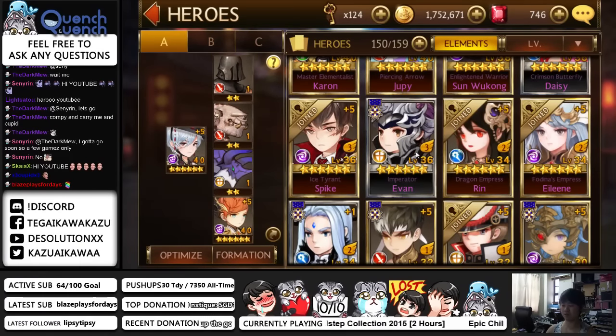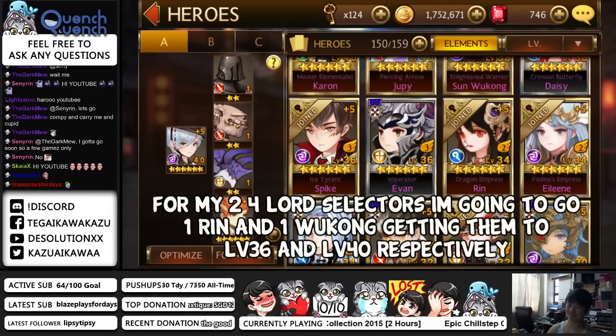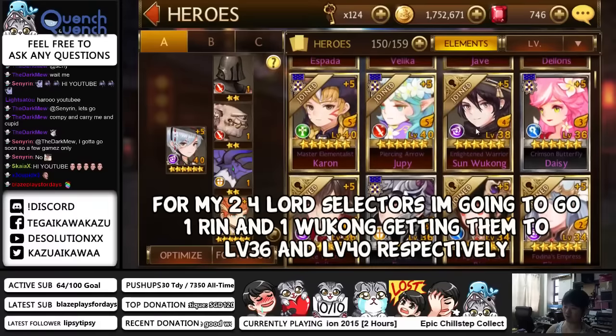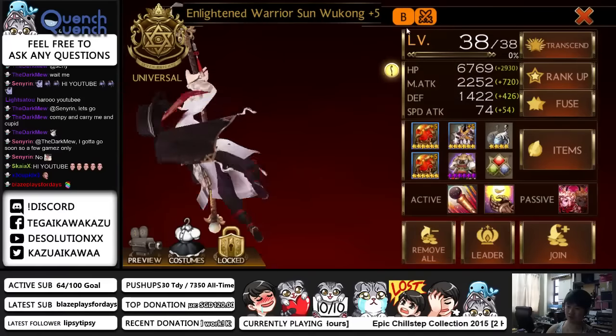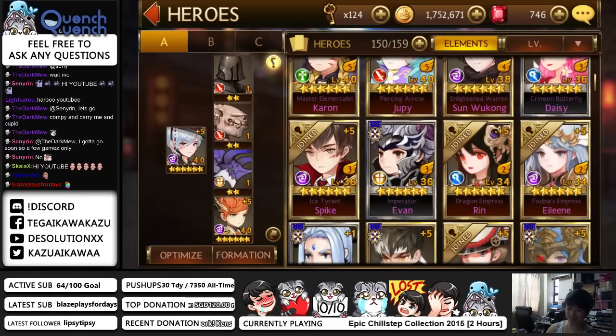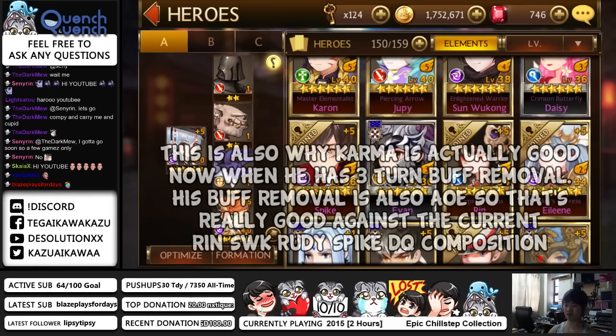So why do I use Spike in my team? Because my Rin — I'm going to get Rin to 36, and then later on my Wukong to 40. Spike is essentially there to be tanky and to make sure that my Rin doesn't get stunned, whatever happens. But it can still happen if the opponent uses Coverse, Blossom Slash, and with Karma now — if Karma uses Tempers...